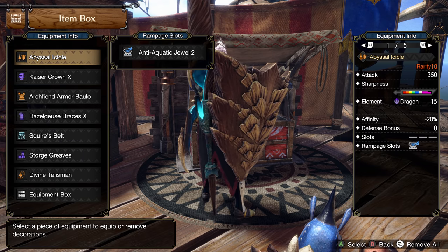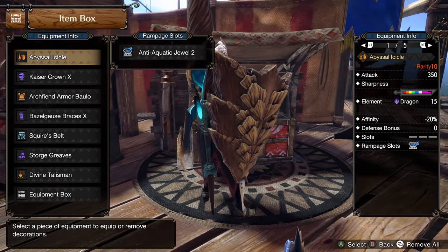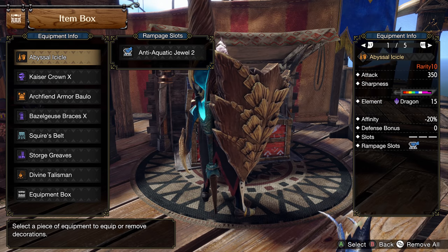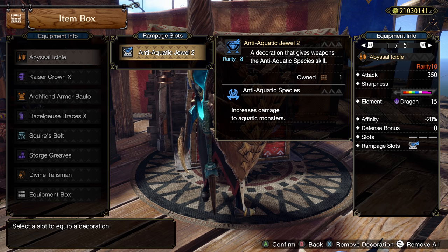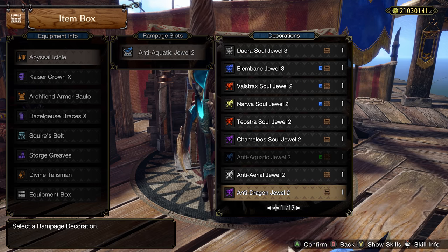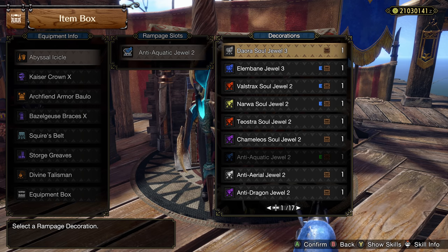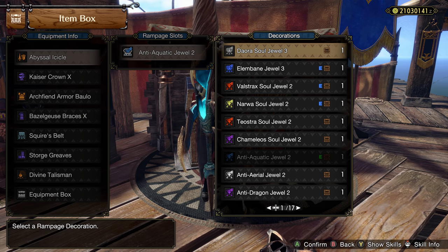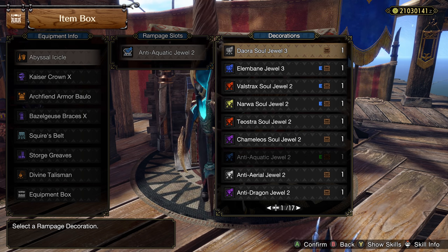Talking about slots, first up we have the weapon itself — the Abyssal Icicle. This is the final boss lance, absolutely beautiful design. It comes with a whopping 350 raw, a ton of purple sharpness. While it does have some negative affinity, it's not even going to matter because 350 with this much purple is like a lance's wet dream. For the deco, the anti-species decos are always the best choice. We do have a level 3 slot, so if you want to run Deora's Soul for 15% crit to cancel out the negative affinity, it'll do slightly less damage than the antis but it's a lazy comfort choice.